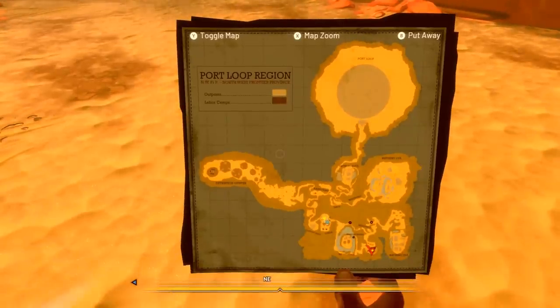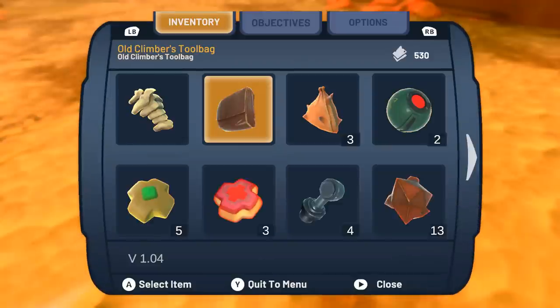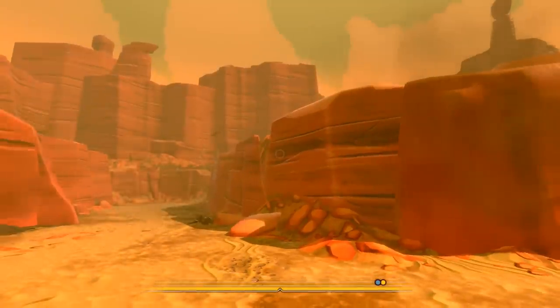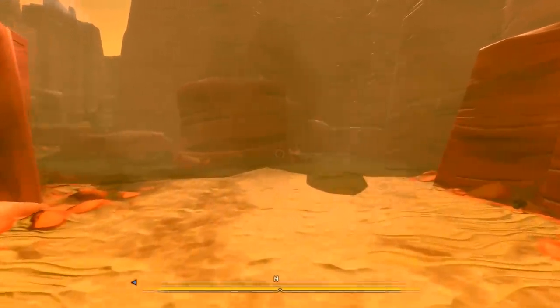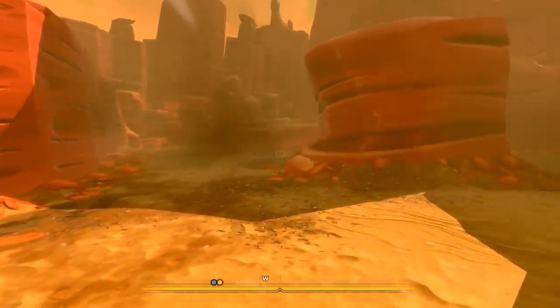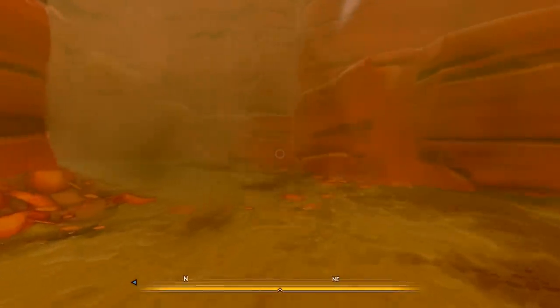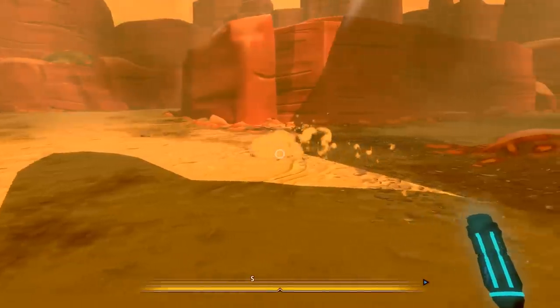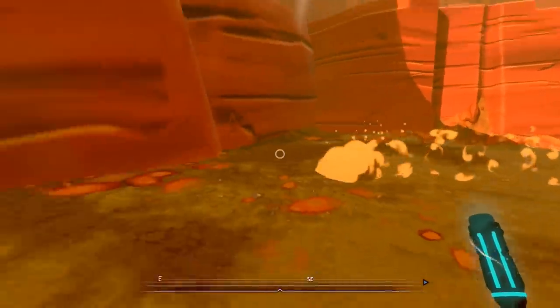If we carry on we'll end up in the minefield and then eventually to the refinery area — Refinery Uda. We took out Refinery Alia, that was a good thing we did. There are minefields, so if we go any further we could end up in a lot of trouble. All right, well I know we can fight them now. We're here dueling with sand wolves in the desert.